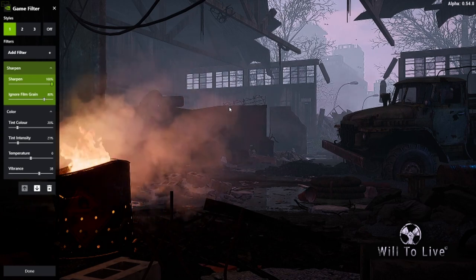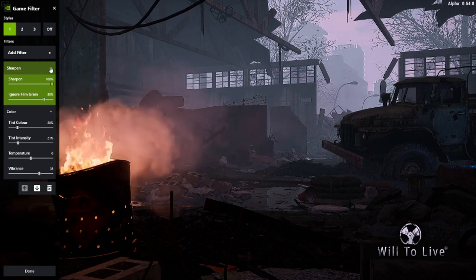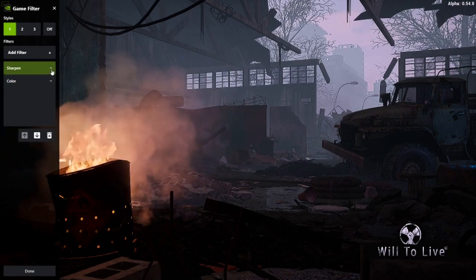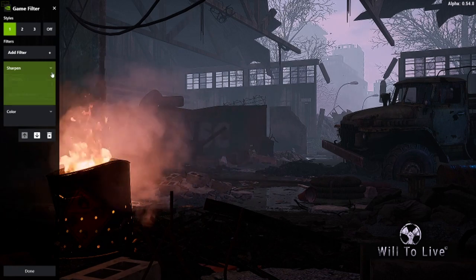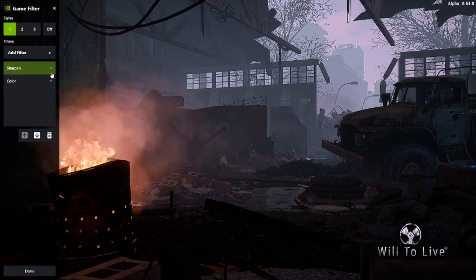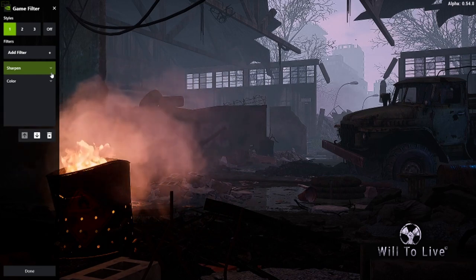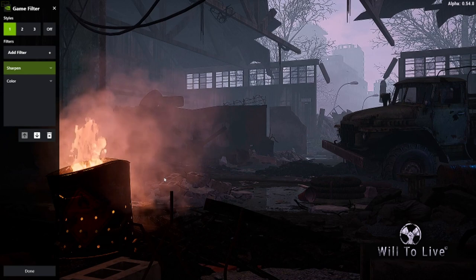Trust me, you can see — if you get close up to something, turn it off, turn it on, you can see a difference. Honestly, you want it on. I don't 100% know what it all is — I'm not that versed in this type of thing — it just looks so much nicer. The easiest way I can explain it is: it just takes out the blur on the corner of the images of each object, it just sharpens it up, makes it look nicer.